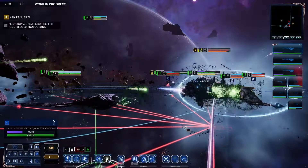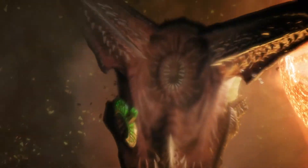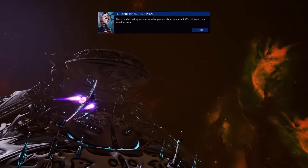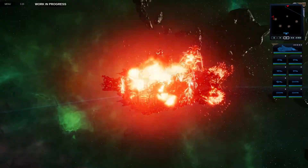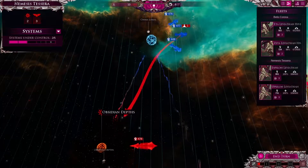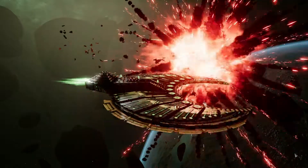As you progress, Annihilation Arcs will grant the opportunity to wipe out other factions from the map. This will stop them creating new fleets and attacking your power bases, giving you much needed respite — and revenge.